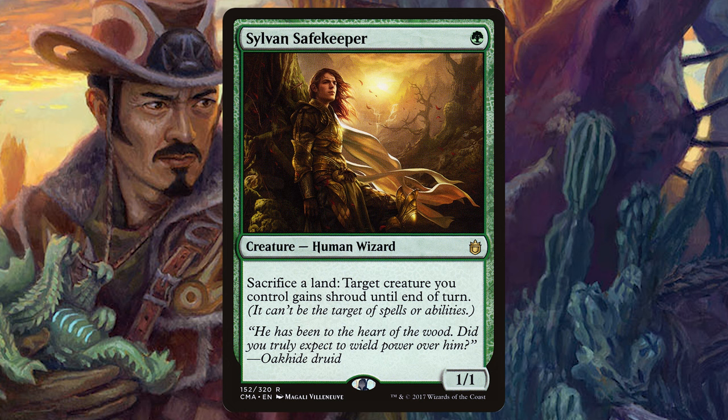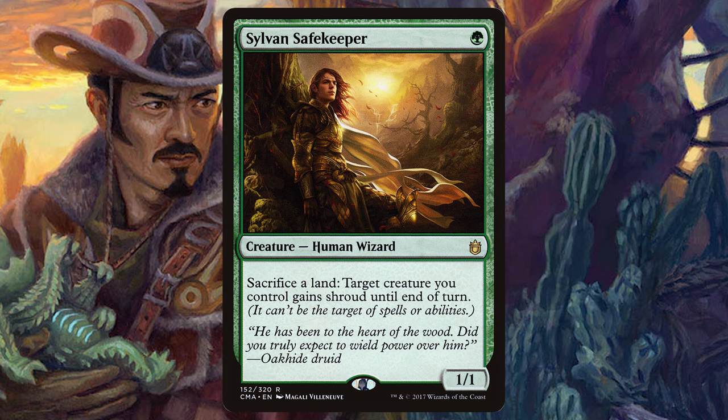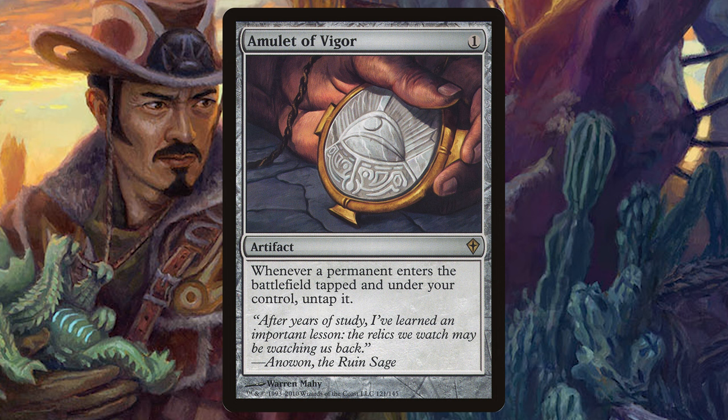The last card I'd recommend is Amulet of Vigor. We talked about Spelunking allowing lands to enter untapped — Amulet of Vigor does the exact same thing. Unfortunately, it's around $30 right now, which is more than I'm willing to put into this deck unless you specifically want to. It would be a great addition, but I don't recommend it at that price point.